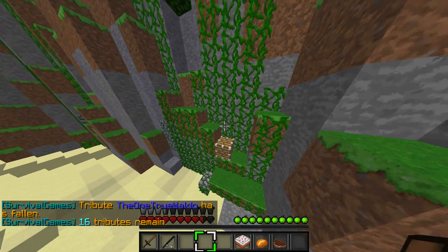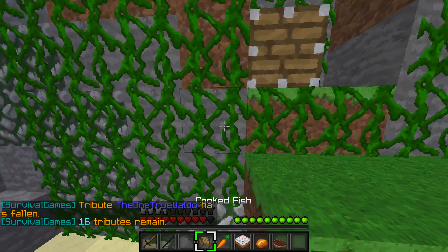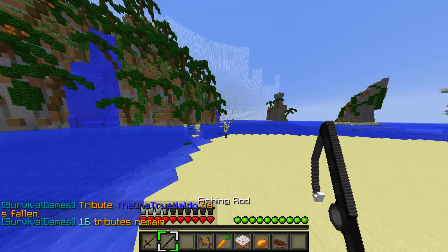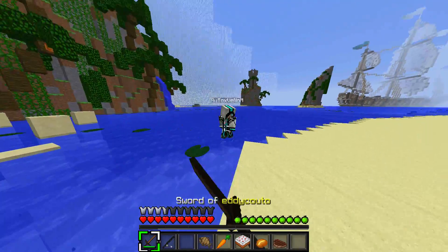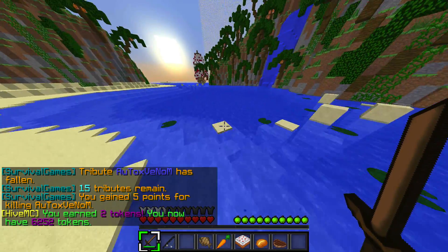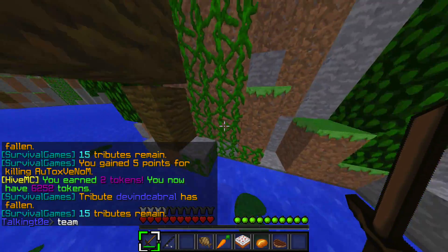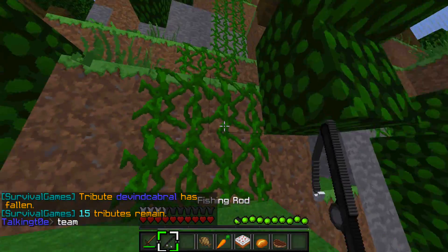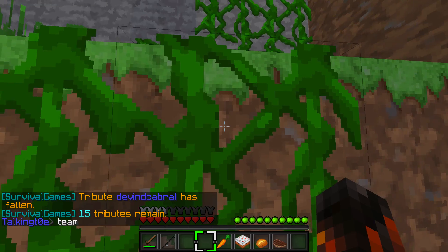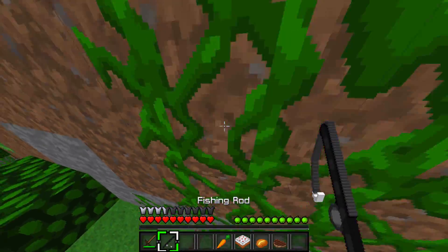We're just gonna hide right here on Breeze Island 2. Hive also updated so that you can name your sword, you get effects when you kill people, and there's a chest. I had a lot of credits and tokens, so I could have bought whatever I wanted. And there's like, when you shoot an arrow, you can see like smoke going behind it or something like that.